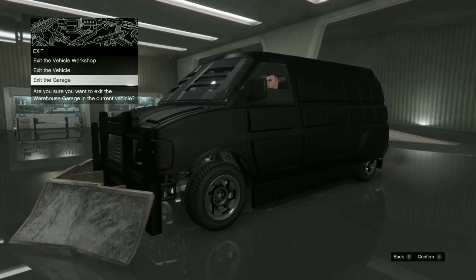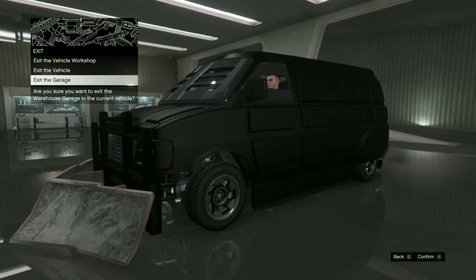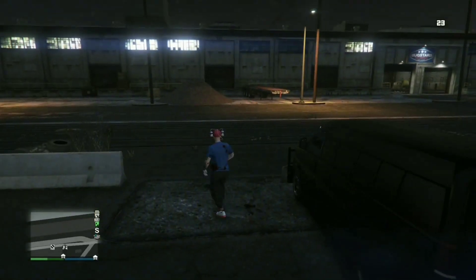As soon as you exit the Nightclub, spam the home button on your Xbox One controller — the big light button. Keep spamming it until you load outside of the Nightclub. Once you load outside, your Speedo Custom should be in god mode.